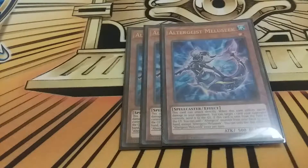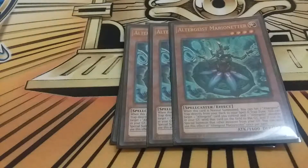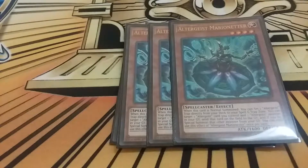In combination with triple Altergeist Marionetter - everybody knows its burst effect: when Marionetter is normal summoned you can set an Altergeist trap card from your deck to the field. What many people don't know is Marionetter can target Meloseek or any other Altergeist in the graveyard and tag out. It's really good in combination when you have Hexia with Protocol on board, so that way you always have a negate and a search afterwards. Marionetter is really good and the highest attacking Altergeist in the main deck.